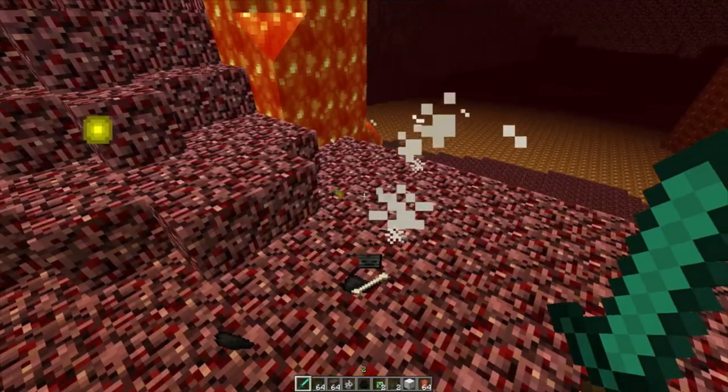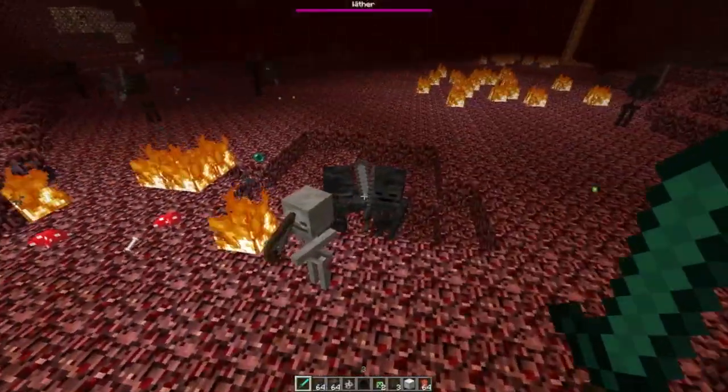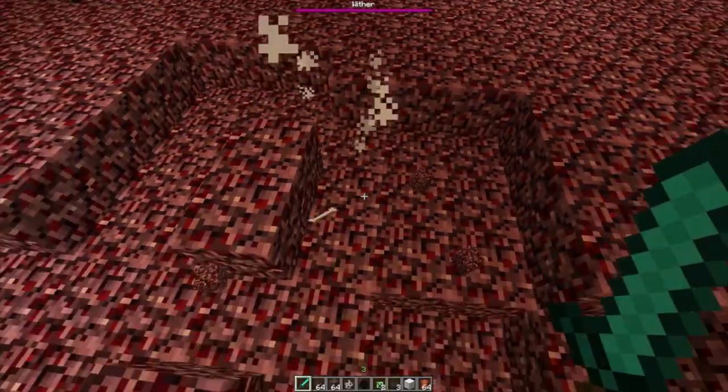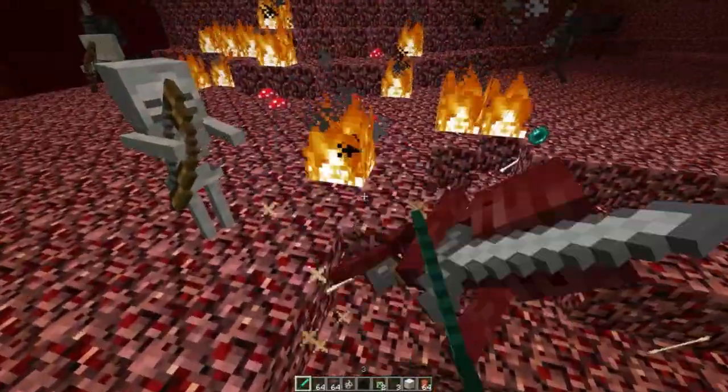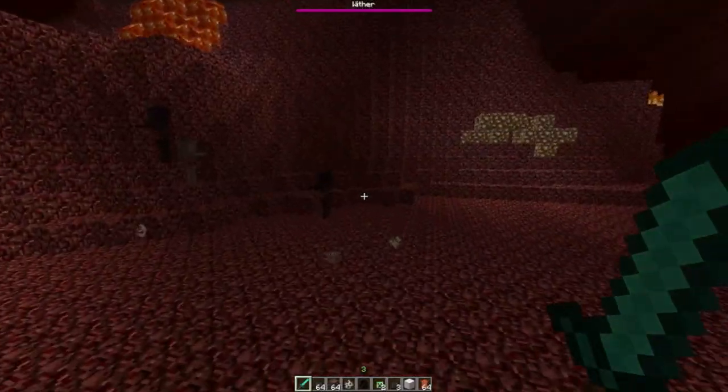I also made a video showing that off. You use the Nether Star, which the Wither boss will drop, to make a beacon. I already made the video showing that off, so you guys want to check that out — hit that annotation.